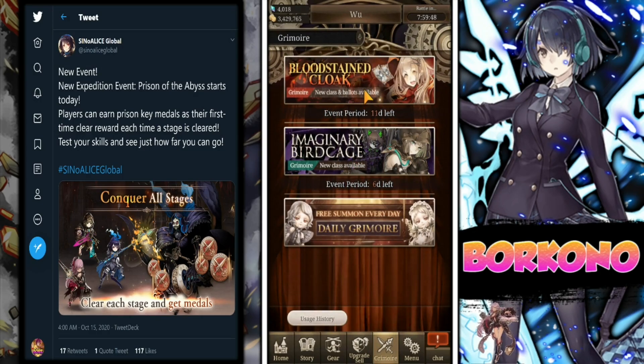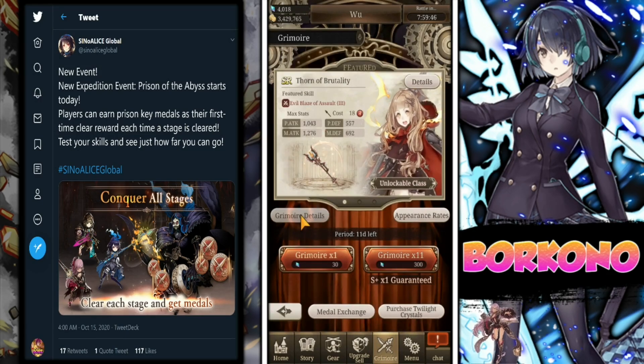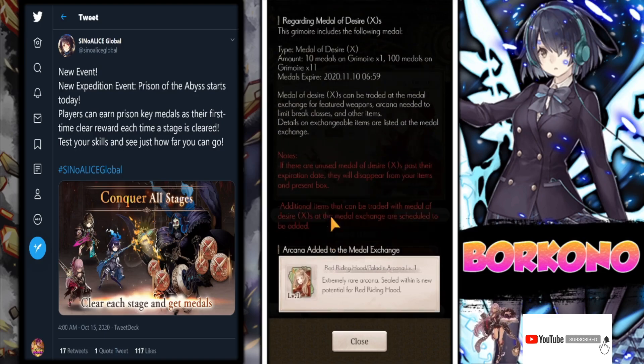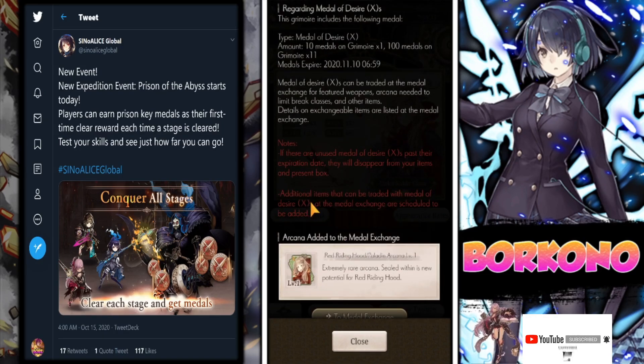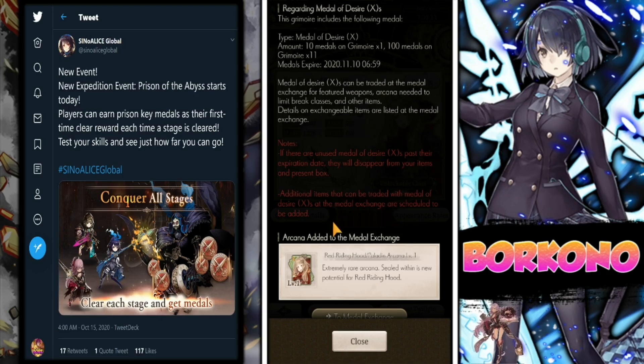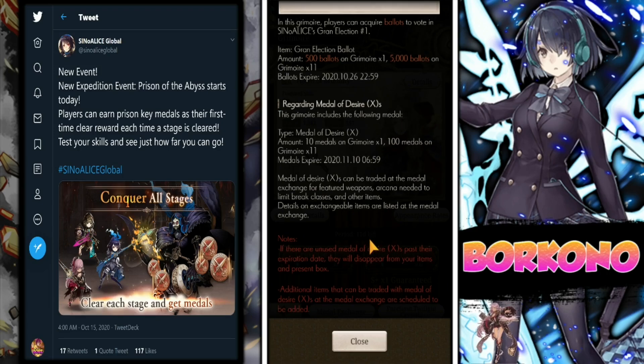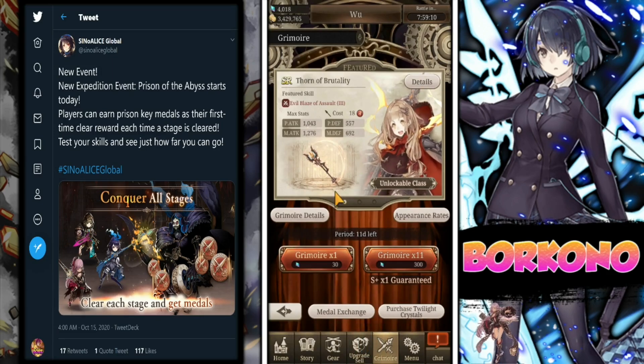If you go into the Grimoire for the Bloodstained Cloak and then into grimoire details, just note that this isn't the last banner. Usually at the very end they add a note, but for this one it says additional items that can be traded with Medals of Desire, or as the Medal of Exchange, are scheduled to be added. Normally they add a note saying no more items will be added to Medals of Desire at the very end of the page. Since they're still saying they're going to add stuff in the future, there might be more banners.